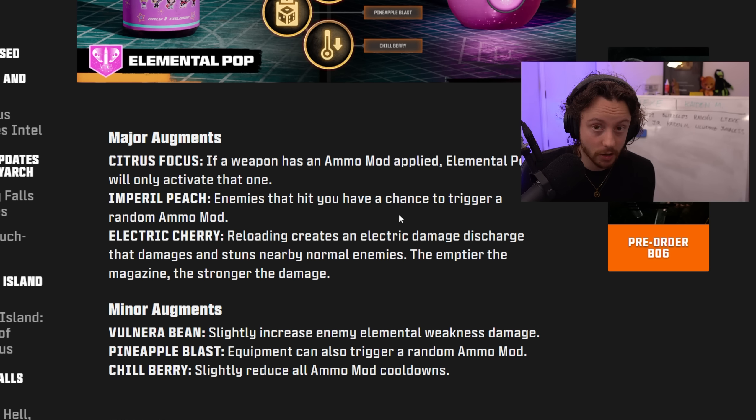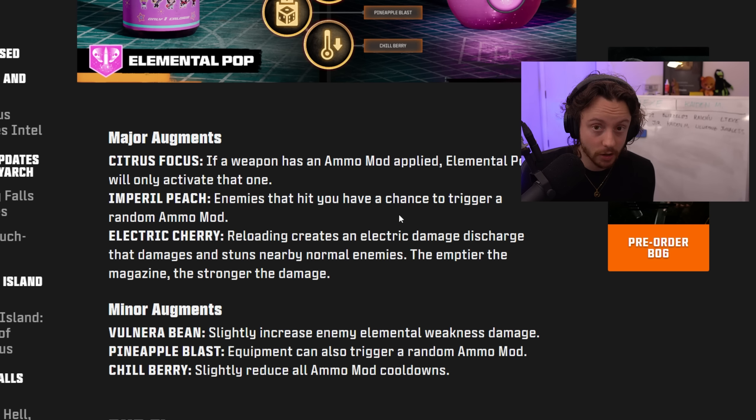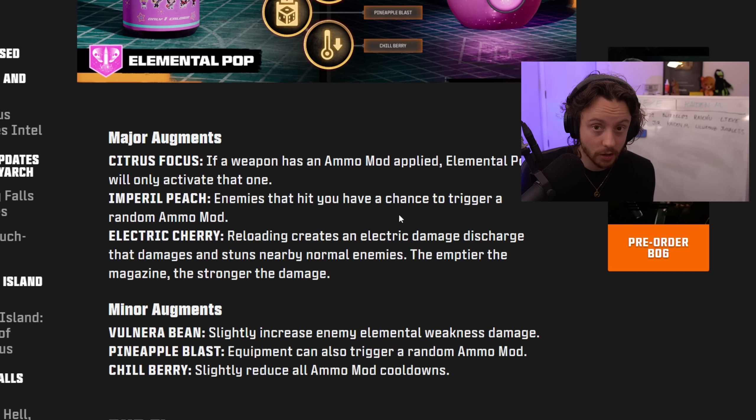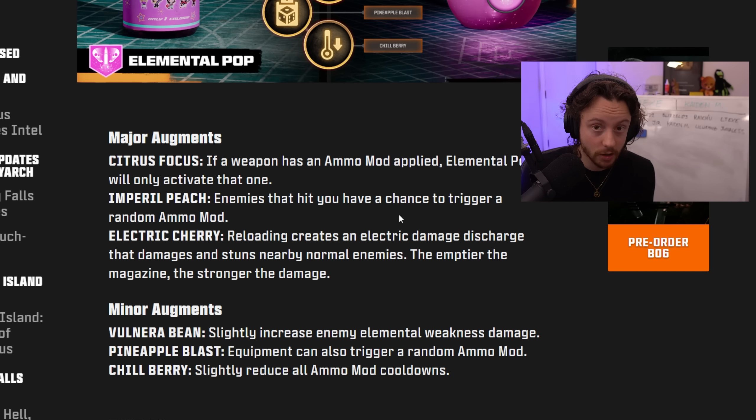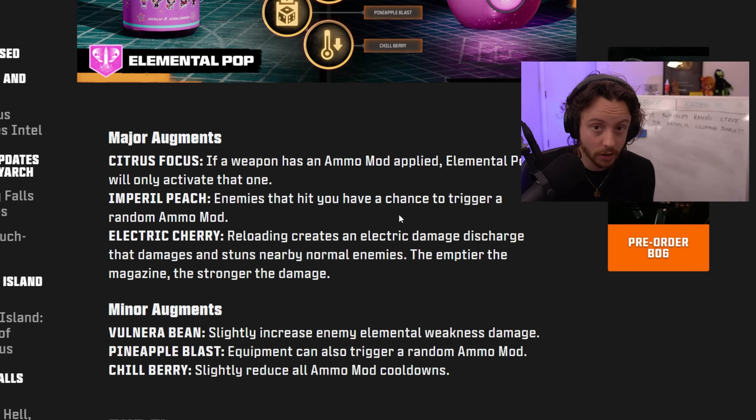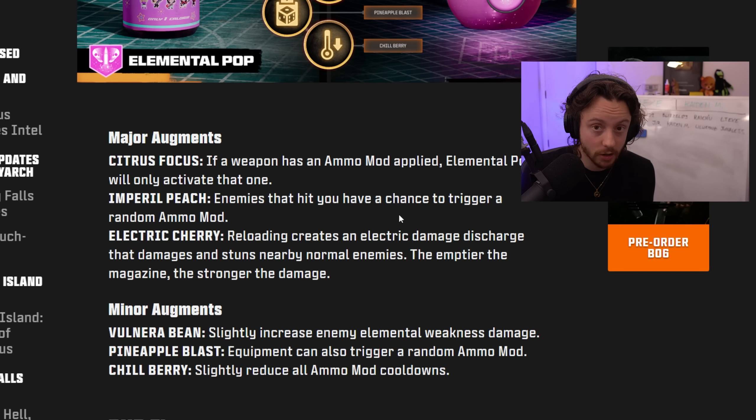Now for Gobblegums. There's a full list at launch including: Killjoy spawns an Insta-Kill; Stock Option takes ammo from your stockpile; Anywhere But Here teleports to a random location; Cashback spawns a max ammo; Temporal Gift activates on the next time-based power-up so power-ups last longer; Shields Up makes armor twice as strong; Arsenal Accelerator charges your field upgrade faster. Epics include: Nowhere But Here instantly teleports you to a random downed player; instantly revive nearby players; spawns a double points power-up; Free Fire means firing consumes no ammo but doesn't work with Wonder Weapons.